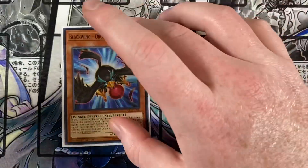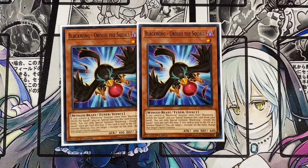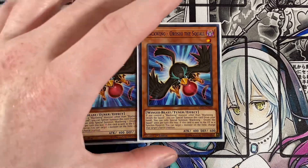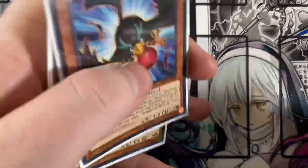Playing double Blackwing Oroshi the Squall. If you control a Blackwing monster other than this card, you can special summon it from your hand — only once per turn this way. If this card is sent to the graveyard as a synchro material, you can target one monster on the field and change its battle position. It could be useful in some niche situations.